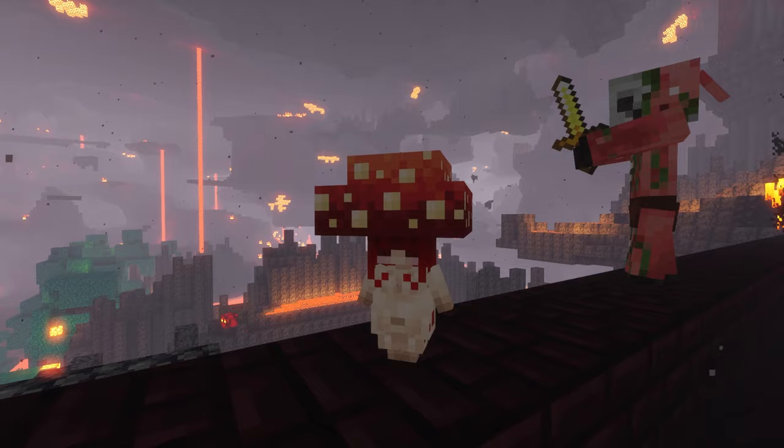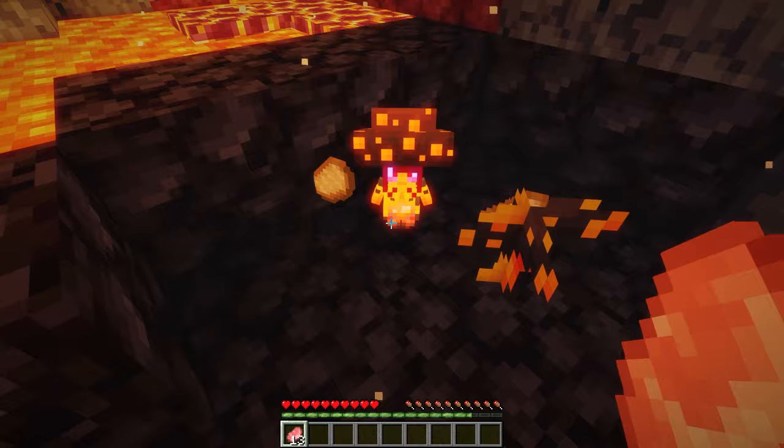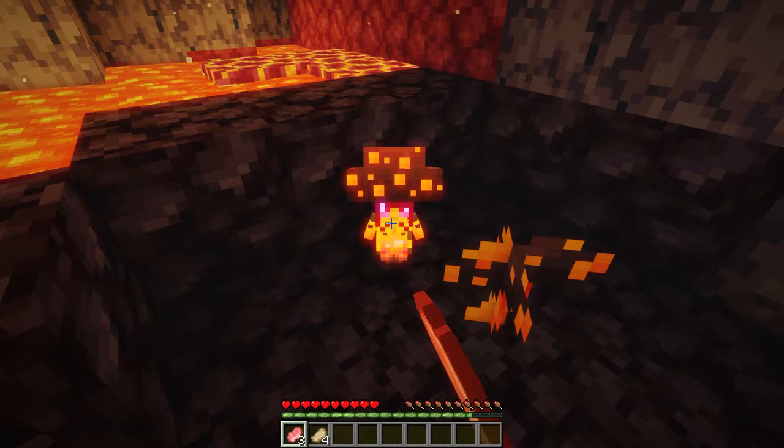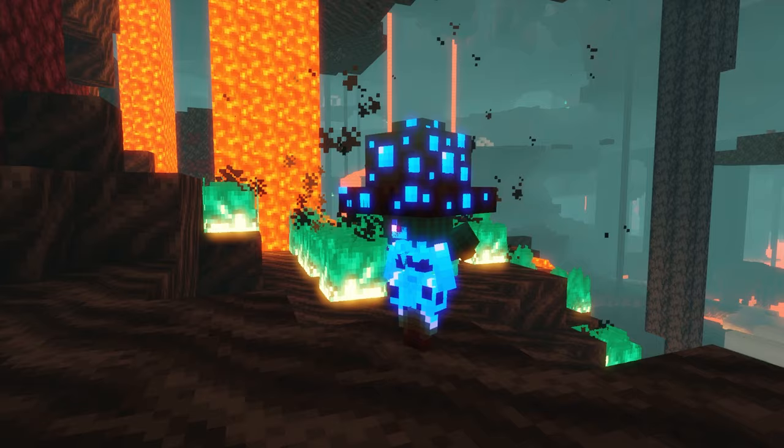For example, the Molten Mushroom Gal can be used as a portable campfire — you can right-click her with raw vanilla food items and she will cook them for you. The Soul Wanderer Mushroom Gal can inflict the wither effect on enemies while also receiving regeneration for a short period of time. And the Fly Agaric Gal inflicts a poison effect on enemies.